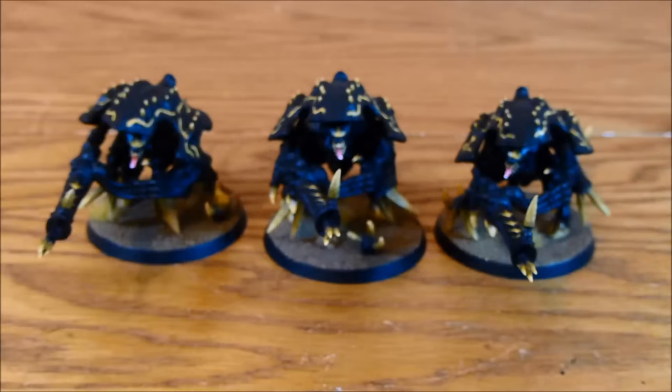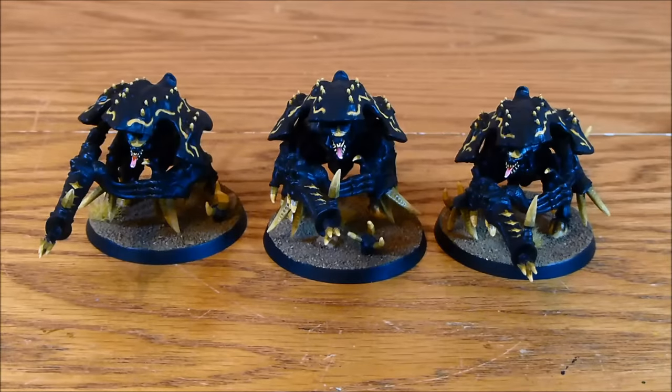Toughness 6 means these guys are absolutely ideal if you're using a big monstrous creature type list. If you've got Trigons, Carnifexes, and Fly Rents with that Toughness 6 on the table, these fit in quite nicely — they keep that Toughness 6 theme going. Yes, they've only got a 4+ save, but with two wounds and a unit of three it's a reasonable amount of damage they can sustain.